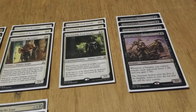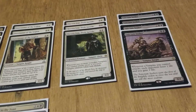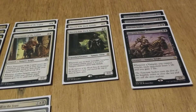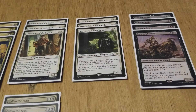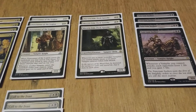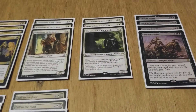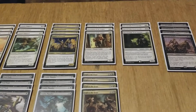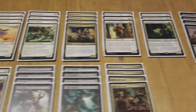I'm not running Vona or Elenda. Elenda is nice but she's only a 1/1 and without sacrifice outlets she can be a little difficult to work with. Vona just doesn't have a lot of playability toward this deck — she has use, just not toward this build. So moving on to non-creature spells.